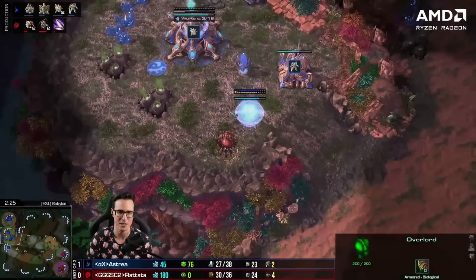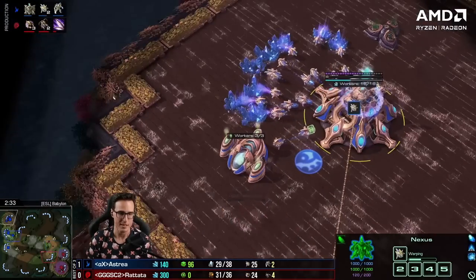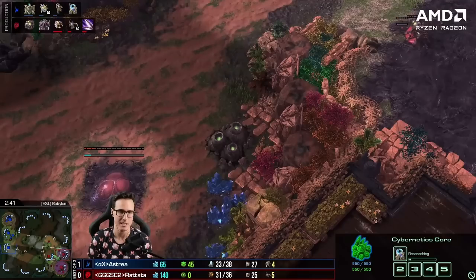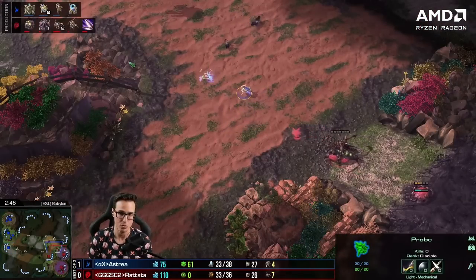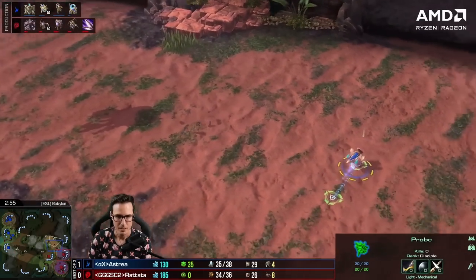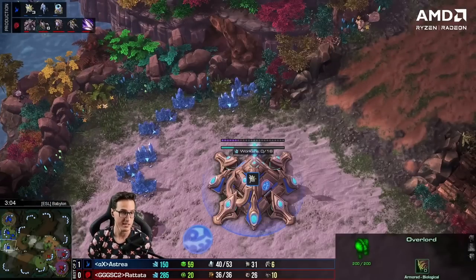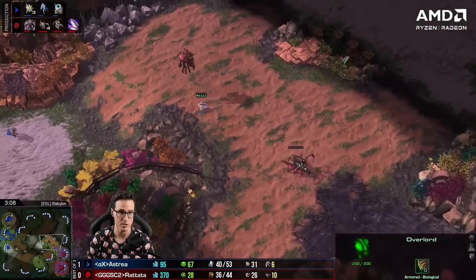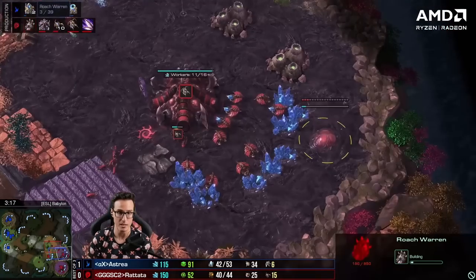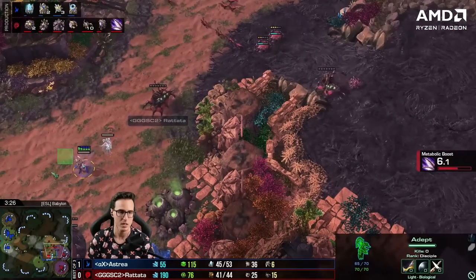Does Rattata go down and realize that third base is just outside of vision? A Zealot comes out, Astraea's probe scouts over here. He sees Rattata moving out towards the third base. Behind this Astraea is only on one gas — three Nexuses means so much mineral investment. He's going to go Warp Gate; there's no way to get into Stargate tech with this. Rattata sees the Nexus and is going to go after it with eight Zerglings to try and surround the adept. Third Queen is coming out, and he's already put back on gas — Rattata is planning something very aggressive. A Roach Warren goes down as well.